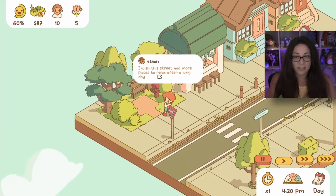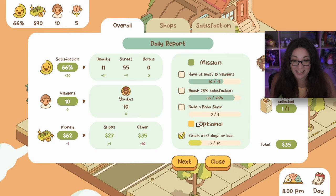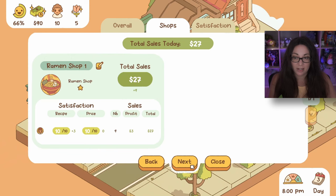One villager says 'I wish this street had more places to relax.' That was a great day - I feel really happy about that. We're getting close to having our 15 villagers. Can we build a boba shop yet? I don't think I have enough money.